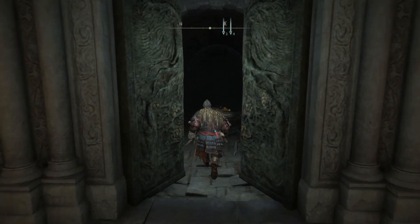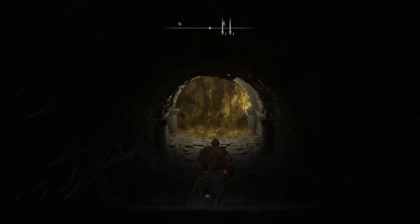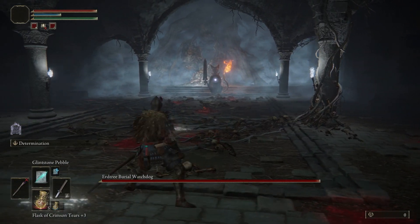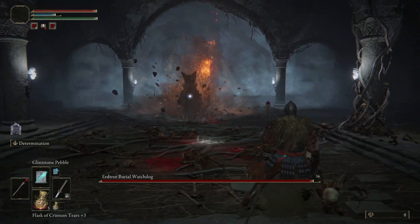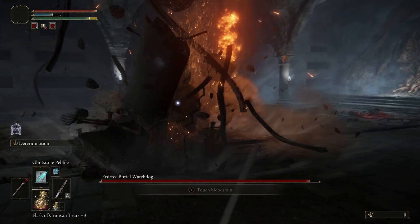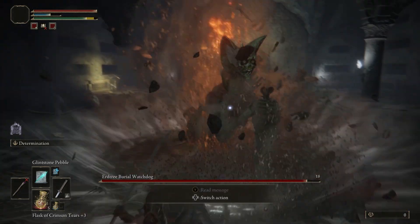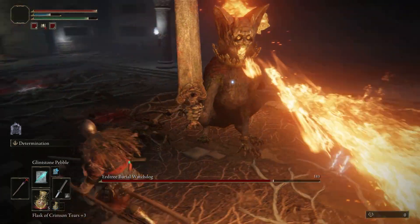Now you're basically done in this dungeon — there's just the one small issue of the Watchdog left to take care of. Head back to that door and traverse the mist at the bottom of the steps. You can hit it with a few ranged attacks before it gets to you, but they do very little damage. The main advice for this fight is to wait until it uses the attack where it launches itself up in the air and stabs the ground in front of you. Whenever it does this, it will do it at least three times in a row, so dodge until the last smash and then get some hits in.